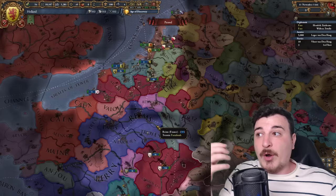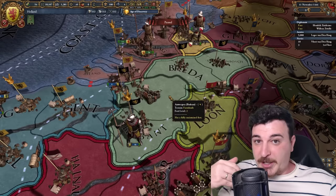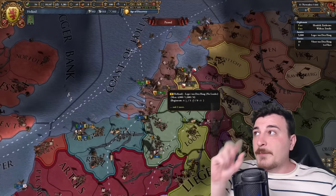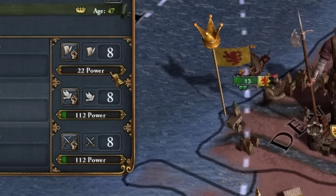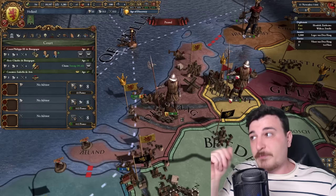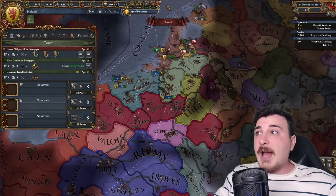I actually want an independence war with the Burgundians, because France and Austria will do all the work for me. After the war, not only do I get independence, but I also get two or three provinces from other junior members of Burgundy — the most optimal outcome. Before that, we'll get one stability since we start with 112 admin points. The amount of mana points you start with depends on your mana generation, primarily based on your starting leader.